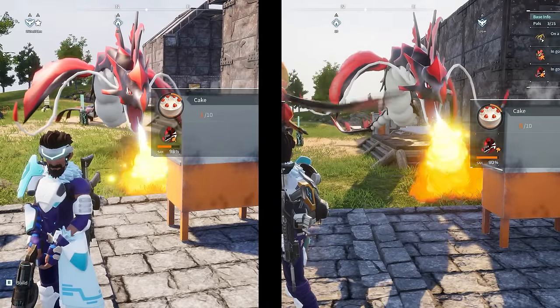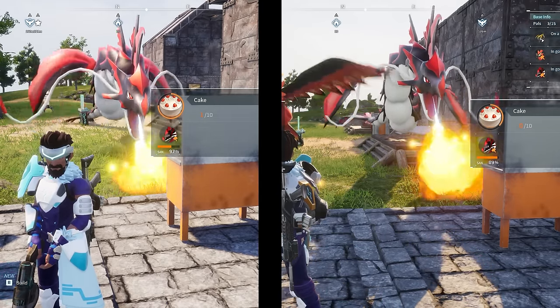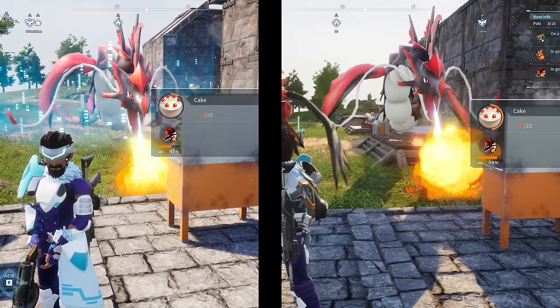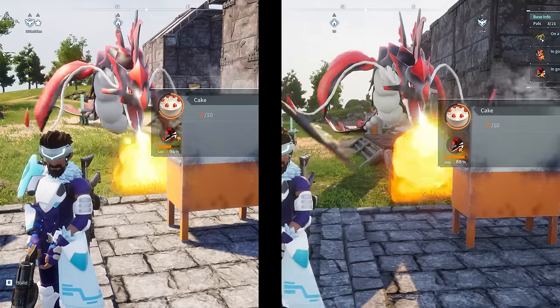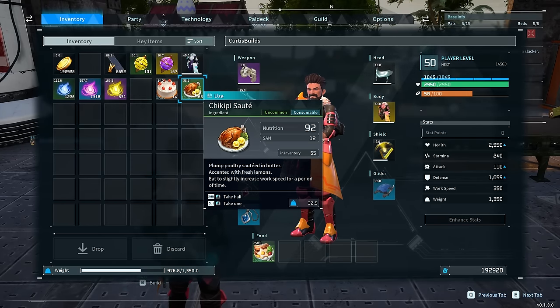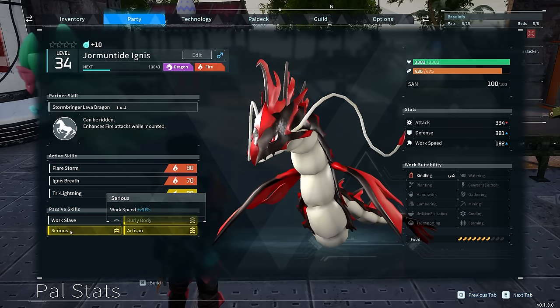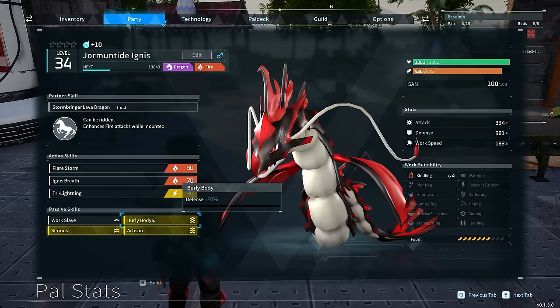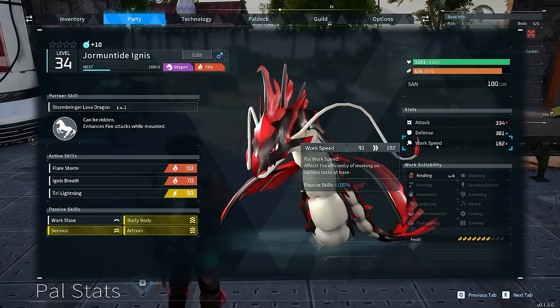Comparing this one against the default Jormantide Ignace — that is a massive step up. Cooking cakes is very slow anyway, so Jormantide is always going to be the quickest because he's got level four kindling, but buffing him up and getting the right skills — look at the speed. You can make it even faster by placing the flame cauldron down. Just remember I don't even have all the best passive skills — I still need Conceited, Rare, or Lucky. This is his stats by default: 182 work speed. I need to get rid of Burly Body for either Conceited, Lucky, or Rare to get that increase in work speed, but I've got all the other good ones. He's pretty buffed up as it is, but we could push it a tad further.